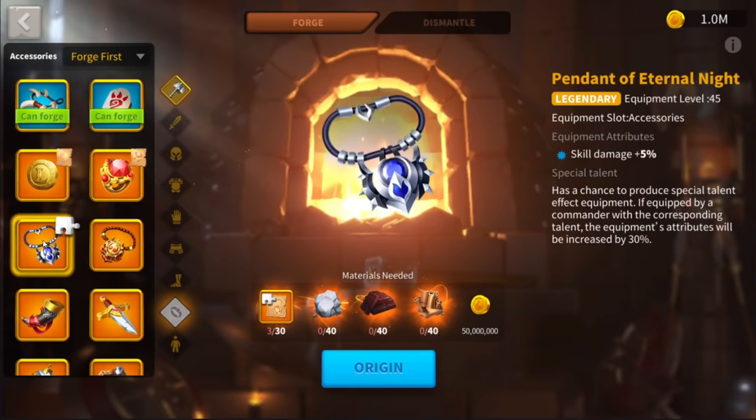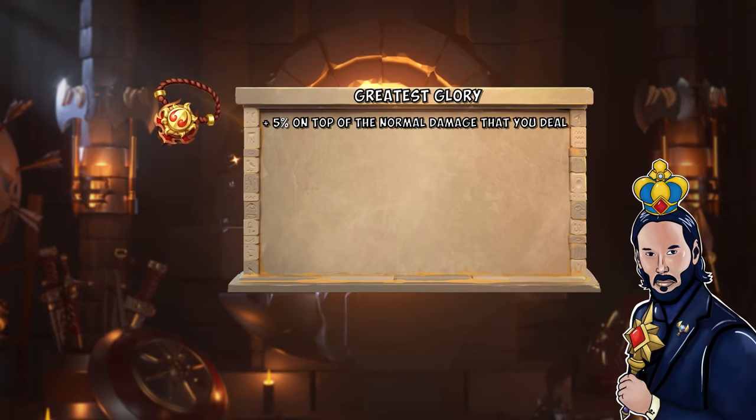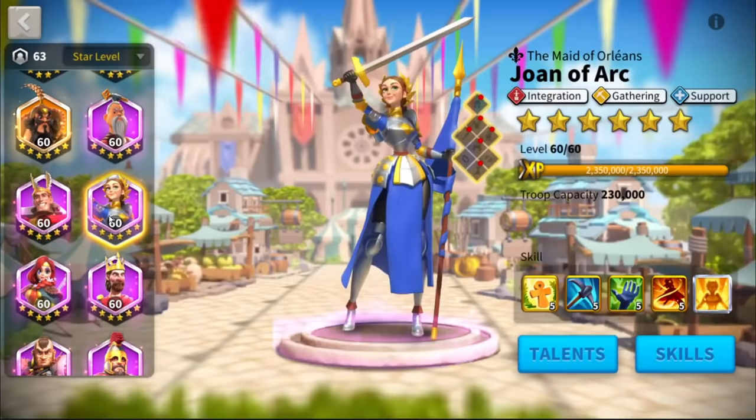The Greatest Glory gives you an extra 5% normal attack damage. The normal attack buff is another multiplicative buff, adding 5% on top of the normal damage you deal. And by normal damage I mean both attack and counterattack. If you check Joan of Arc's 4th skill, Saint, and test with her as secondary commander, you will notice that both your attack and counterattack will be boosted by 25% on the battle lock.